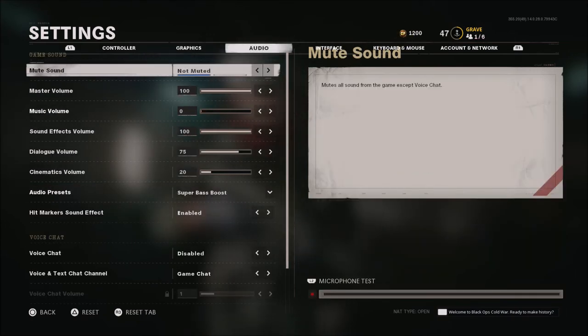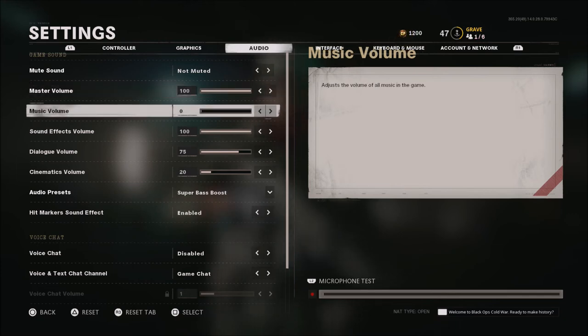When it comes to audio, master volume is 100, music volume is 0. I don't like having music volume in game — I also make YouTube videos, so that's another reason — but I've always turned down music volume because it's just something else that drowns out footsteps, gunfire, and other important sounds.